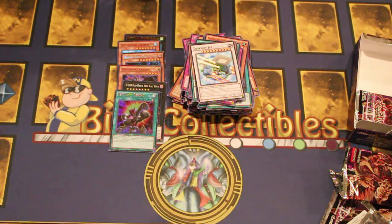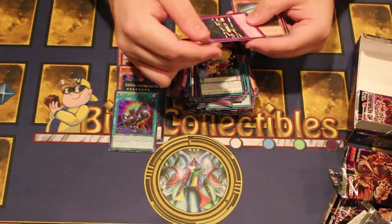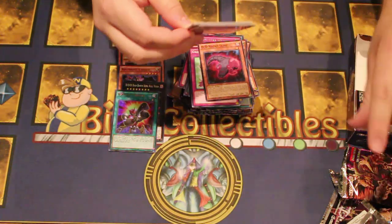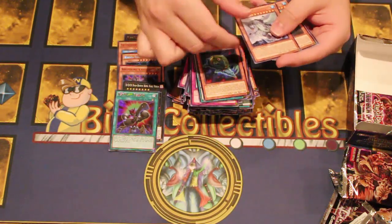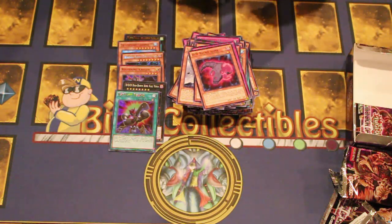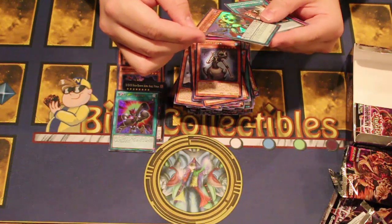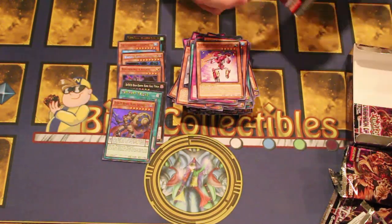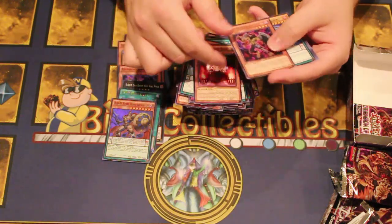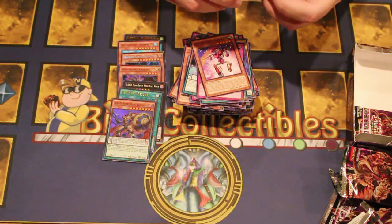New Raid Force Rank-Up deck. The Pendulum Area. Got a lot of Gradle support in here too. Shuffle Reborn. Another Kaiju. I think we got three of the horns in this box as well, which is extremely nice. Gradle, the DDD. Rubble King Leonidas.